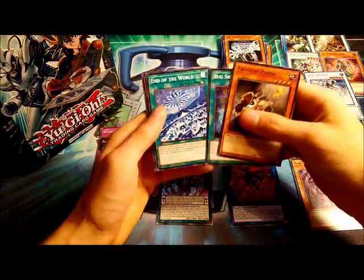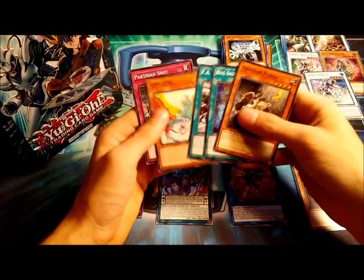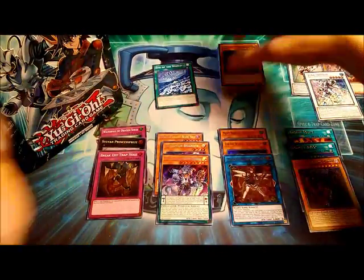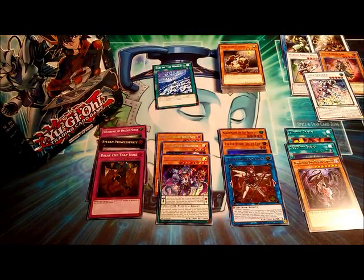We got Treasure Panda, Bug Signal, End of the World, F.A. Pit Stop, Lang Ling, and Parthan Shot. That was a very nice set of stuff. No Firewall and no Evenly Matched, but we did get two very solid Secret Rares and a very nice Link Monster as well.